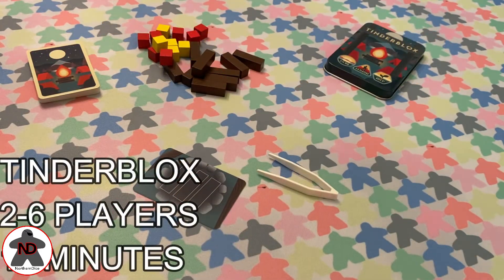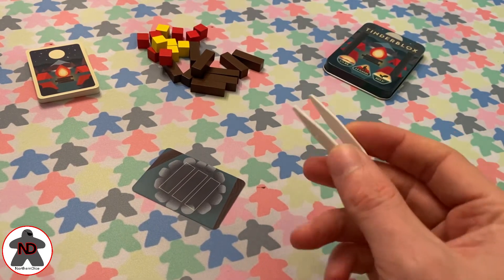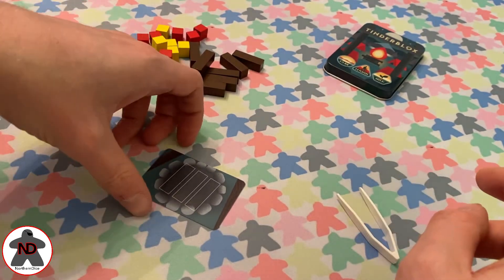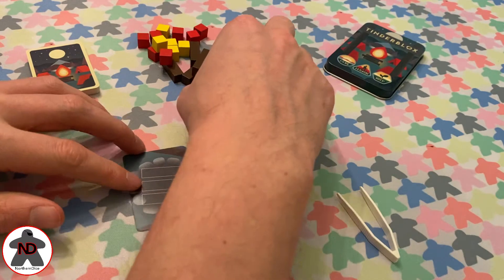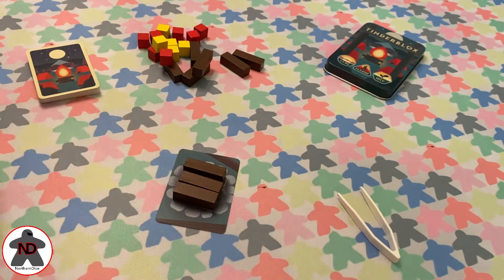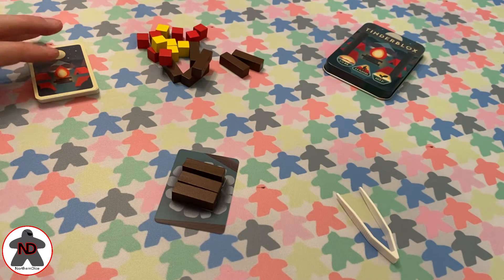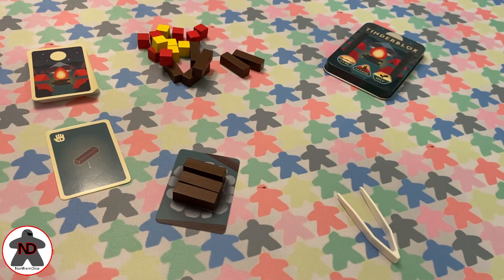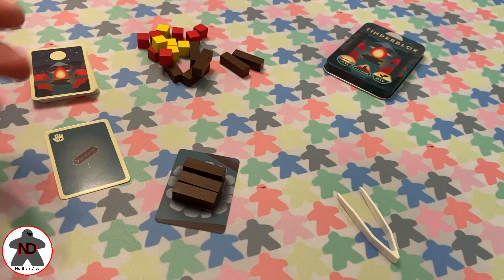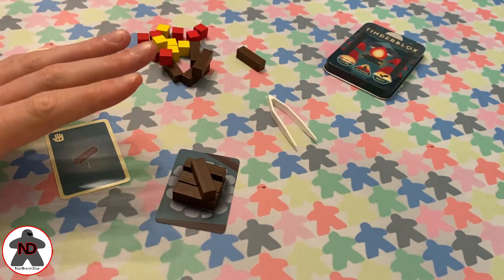Tinder Blocks is a different game. You are still playing a dexterity game competing with others, but in this one you are trying to show that you are the most dexterous, not the fastest. You use tweezers to pick up different blocks, and you have a starting card with two variants: either three bound logs or one that crosses over. Players take turns drawing a card and then need to stack the different blocks shown on top of what already exists. For example, you might need to place one brown log, and a symbol on the card means you must use your non-dominant hand.